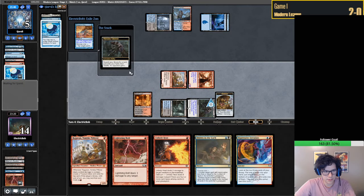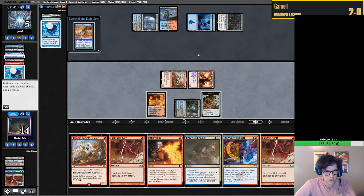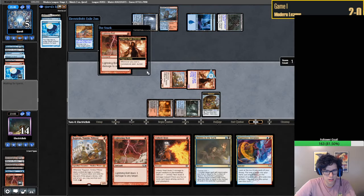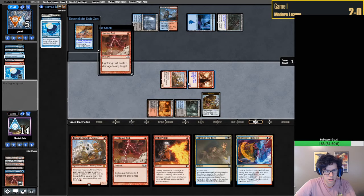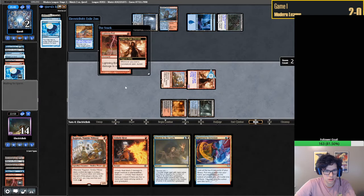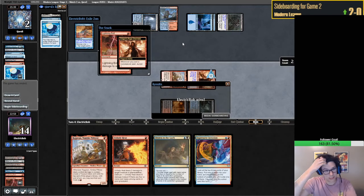We're going to go for it - grab a Bolt. I'm trying to think what they could have here, but I'm just gonna go for it. Bolt you again. Keep this land on top. Do they play counterspells? I don't know. They don't. So we took that one down. Interesting - that was a very cool line though.